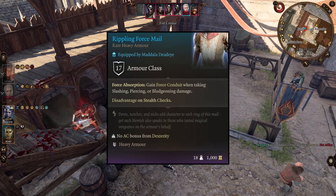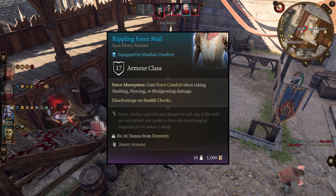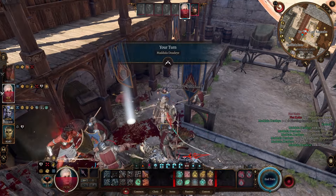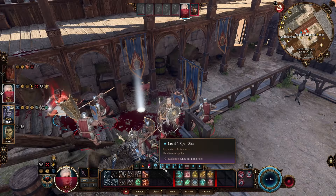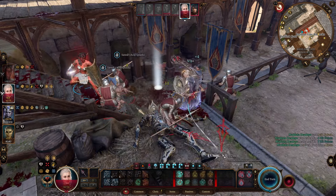For our chest, we're going with the Rippling Force Mail. This causes us to gain a stack of Force Conduit whenever we take damage. For every stack of Force Conduit we have, it subtracts that much damage from however much damage we take. So because of Heavy Armor Master it already subtracts three from whatever we take, and this subtracts up to seven — giving us absolutely massive damage reduction from everything that isn't a spell.